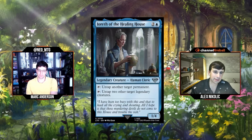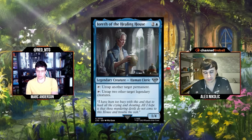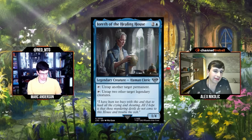Next: Ireth of the Healing House, two and a blue for a 1/4 Legendary Human. First ability: tap to untap another target permanent. Second ability: tap to untap two legendary creatures. It's a mana-dork type card — we've seen Clever Conjurer-style effects before. Being a 1/4 is pretty nice for blocking, specifically ring bearers. I think I'd be happy to play this. I was going to go lower — Clever Conjurer was a D and I'd bump this to D plus or C for being a 1/4 legendary in a set that cares. C minus.